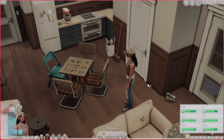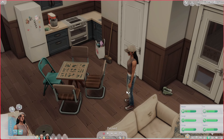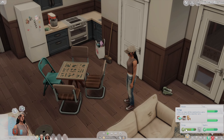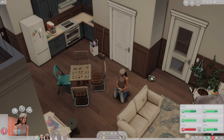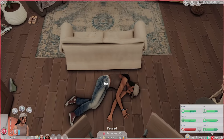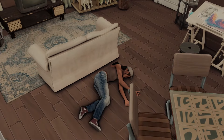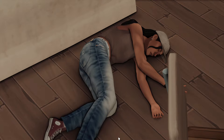This next mod comes from Envy Games, and what it does is override a few of the in-game animations. The one I'm going to show you is for the sleep failure animation. So if I unpause and I just drain her energy down, then when she falls, she lands like that. Normally the Sims will land with their butts up in the air, but I just prefer this one because it is just more realistic.